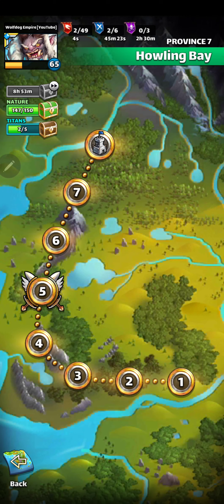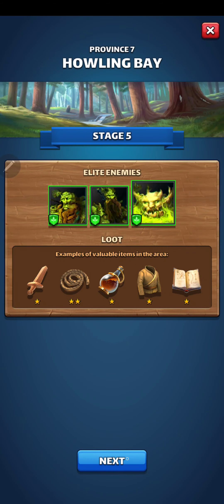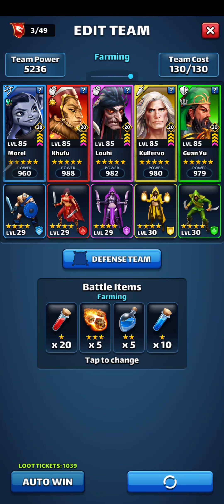We need three. All right, we're back. When we're done with this, we should have enough greens to open up that green wanted chest, and I'll show you what we got.